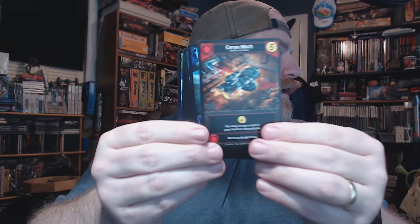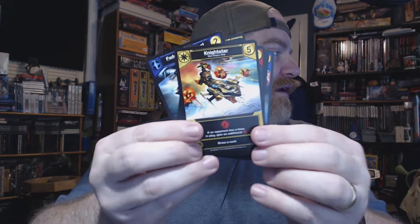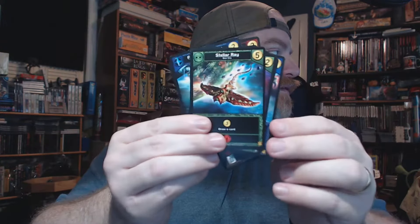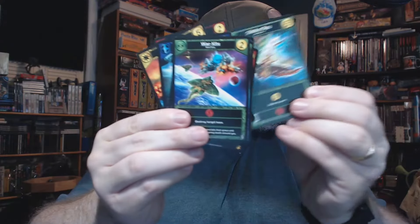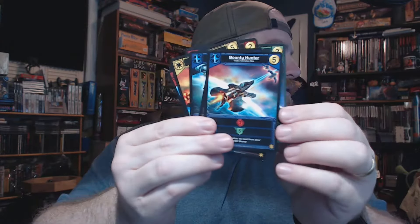So we've got Bounty Hunter, Cargo Mech, Federal Transport, Imperial Smuggler — a couple of those — and then a Night Star. Probot. We have the Stellar Ray, the War Kite, and another War Kite. And that's it. So those are the 12. You can find them online. These are going to be going into my Star Realms kit as soon as I'm done with this.